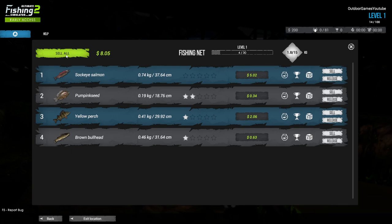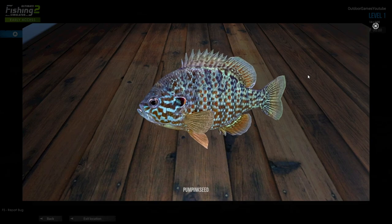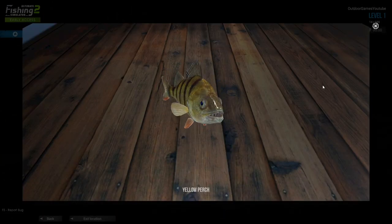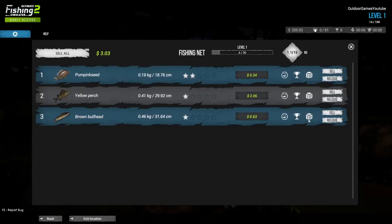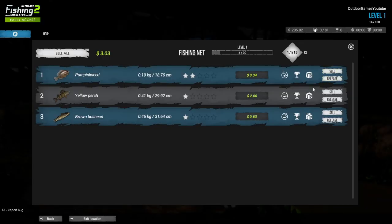Hit this button here — as you can see it says sell all. If I sell everything it gives me eight dollars and five cents. But if I only want to sell one fish, I can select just that fish and sell it. Here you can add your fish to your aquarium, here you can add them to your trophy room, and here you can view your fish in 3D — quite cool. Look at this one — it's moving!